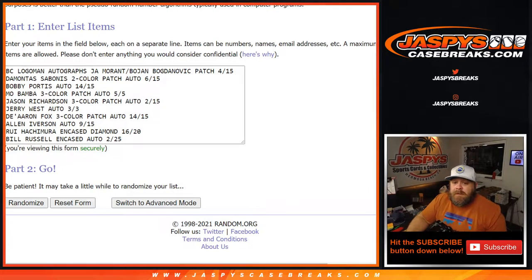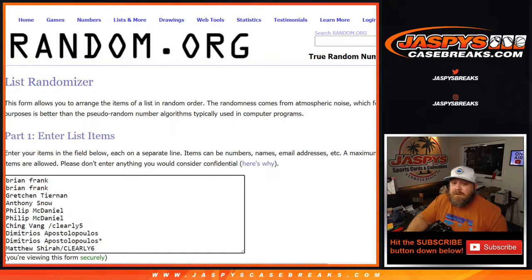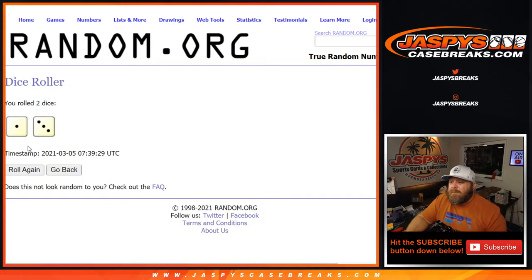We're back. Here is our list of hits: the combo spot is the blockchain logo man autograph Ja Morant plus the Bojan Bogdanovich patch 4 out of 15; Domantas Sabonis 2-color patch auto 6 out of 15; Bobby Portis auto 14 out of 15; Mo Bamba 3-color patch auto 5 out of 5; Jason Richardson 3-color patch auto 2 out of 15; Jerry West auto 3 out of 3; De'Aaron Fox 3-color patch auto 14 out of 15; Allen Iverson auto 9 out of 15; Rui Hachimura encased diamond 16 out of 20; and Bill Russell encased auto 2 out of 25 — that's 1 through 10. List of customers from Brian Frank down to Matthew Shira, dice roll to randomize both lists and pair them up. Good luck.